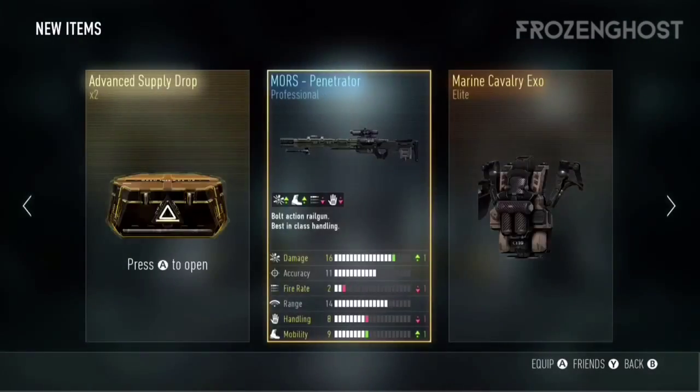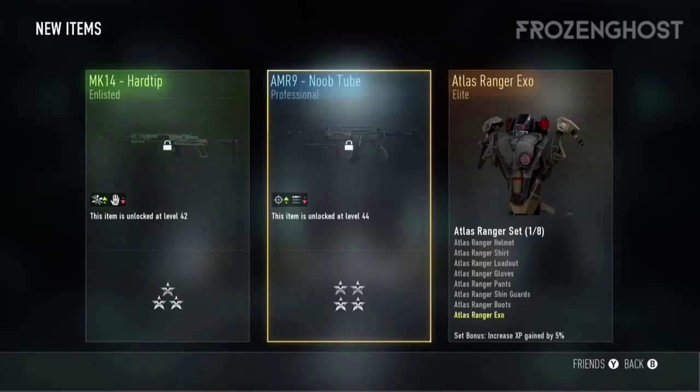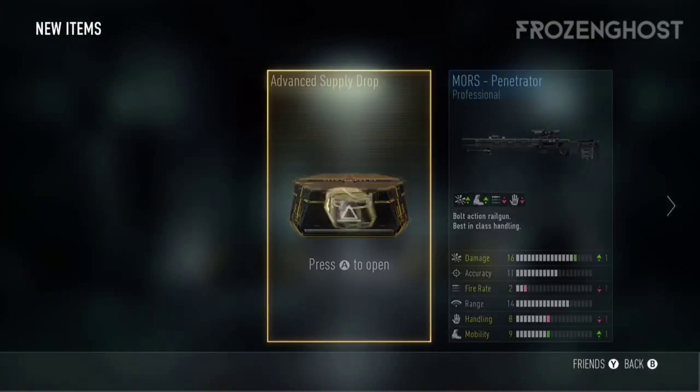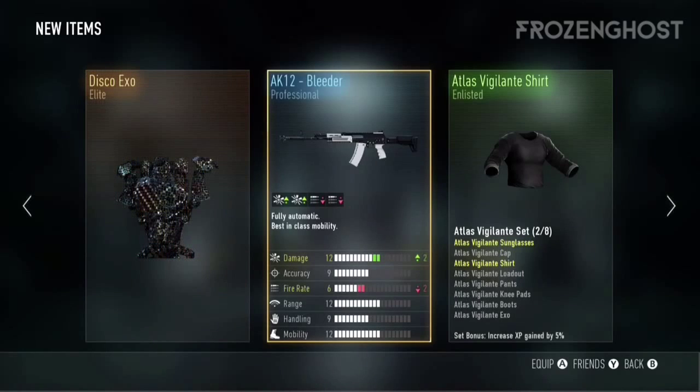On to the advanced. Okay, enough to know unfortunately, and one last one. Yes — the Disco Exo! I really wanted to get that, that is one of the ones I actually wanted. And the Bleeder — I did want to get the Bleeder.